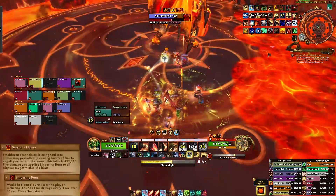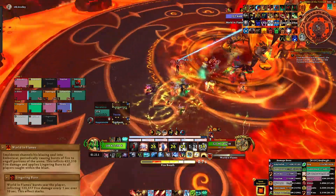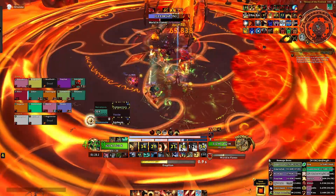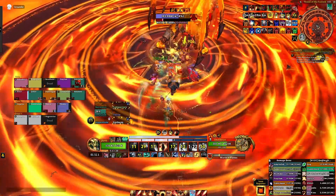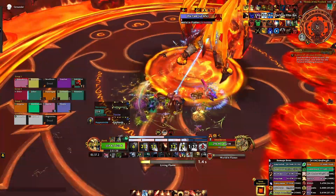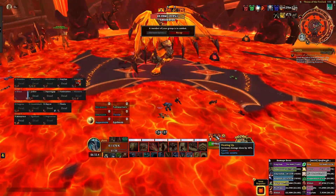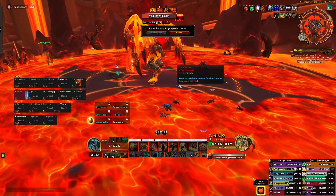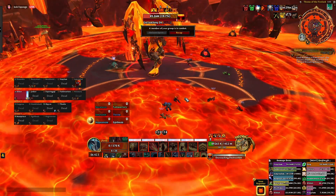World and Flames is sort of a dance-type mechanic. Smolderon will surround himself with ever-changing rings of fire with a couple of safe zones to stand in. This dance changes each time he casts World and Flames, and if you get hit, you'll get a nasty DoT. When he finishes channeling World and Flames, he'll return to phase 1. However, after Smolderon reaches 100 energy 4 times and finishes channeling World and Flames, he'll leap into the center of the room and cast Encroaching Destruction. This is reminiscent of Razageth P3 or Painsmith — Smolderon will slowly detonate Encroaching Rings of Fire until it reaches the middle of the room and you die.